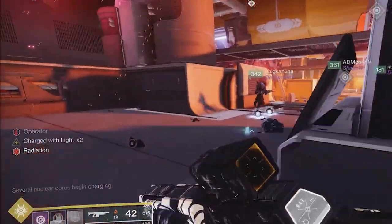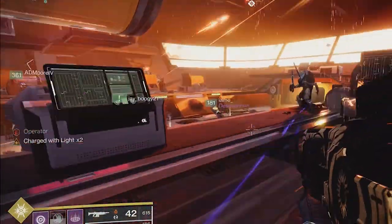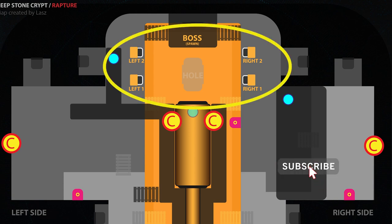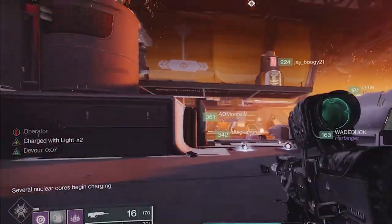This next encounter is the first phase of Taniks and it's a simple but frenetic encounter that introduces a new role: the suppressor. In this room you'll notice central bins where you'll deposit nuclear cores. An easy way to track them for your fireteam — if you invert your PlayStation controller — we call these R1, R2, L1, L2. Looking forward into the room you have right and left, which is important for where you'll place the cores. Taniks is obviously in the room, and there are three augmentation terminals scattered around — middle, right, and left.